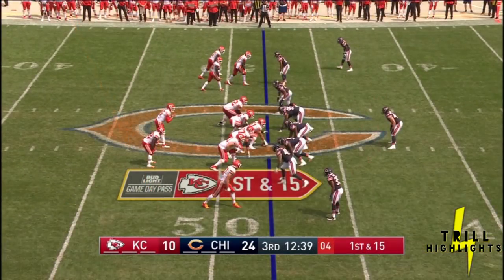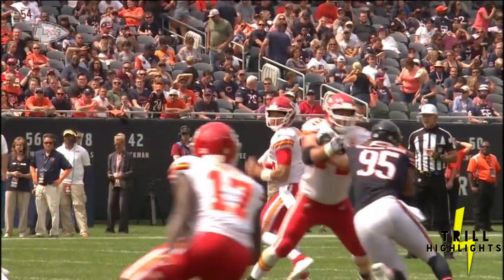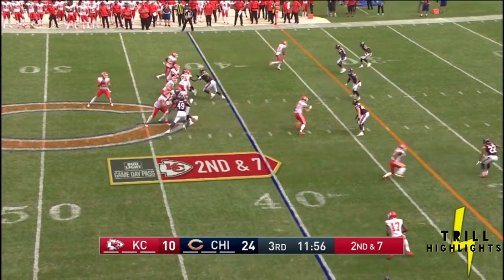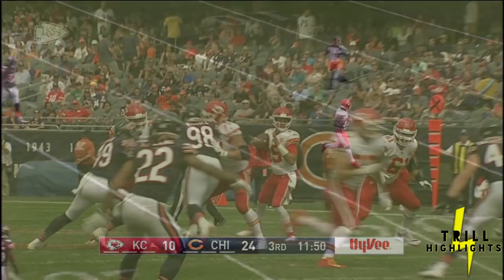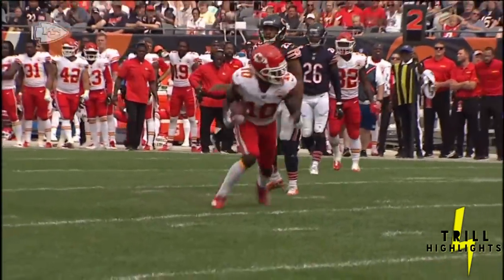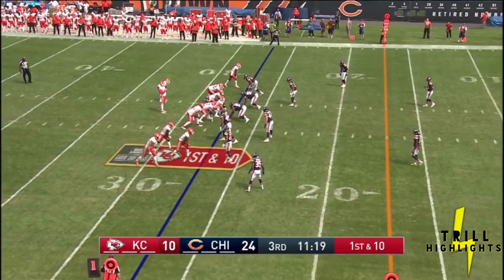Mahomes in trouble, gets rid of it and completes it to Tyreek Hill — a great shot back. On first and 15, Mahomes fires a laser to the 40-yard line, caught by Chris Conley. Mahomes finds Hill again and he was down. Patrick Mahomes is getting off to a hot start like he did in the first half — I want to say he was seven of his first seven. So far here in the second half, he talked to us about starting fast, and he's giving the Chiefs a fast start here in the second half as well.